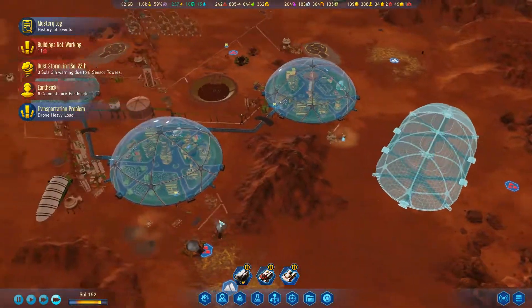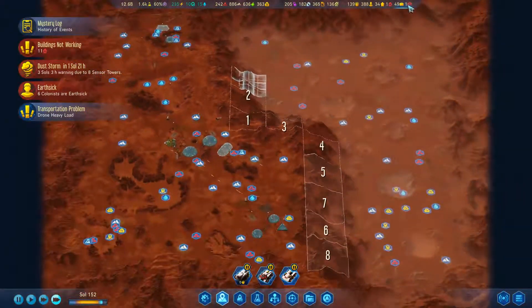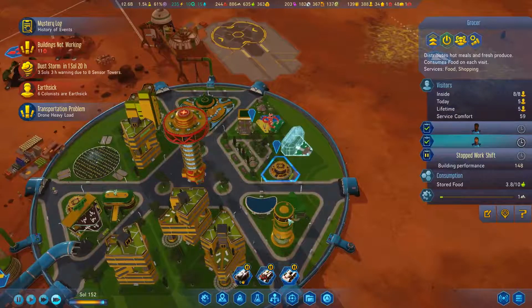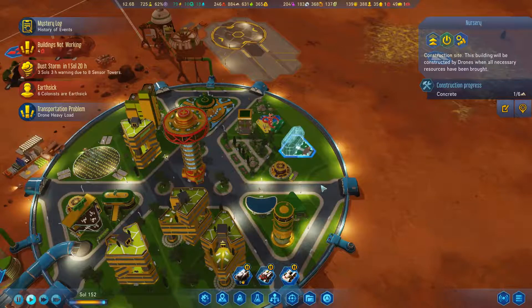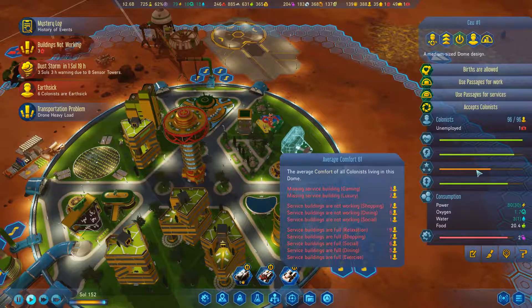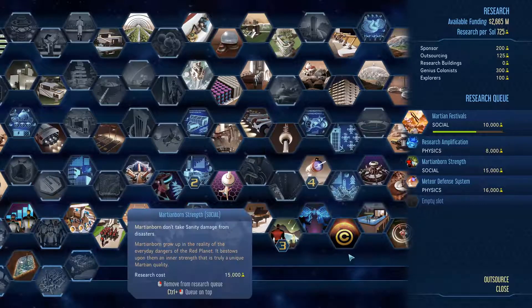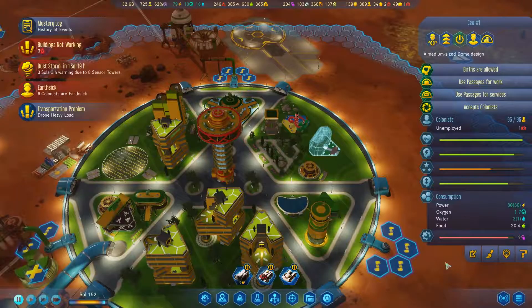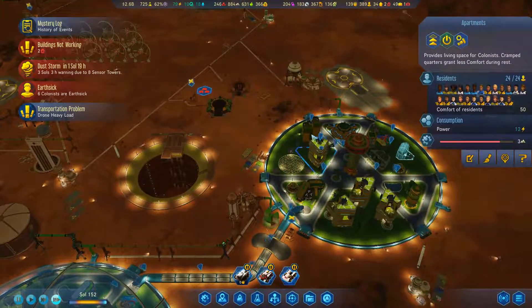How's this going? That's getting there. I've got some unemployment going on, but that will resolve itself eventually. The nursery is being built. The comfort is just really poor - just really poor. I think I'm going to prioritize everything to increase comfort across the board. I think that's going to be rather key to long-term stability here.